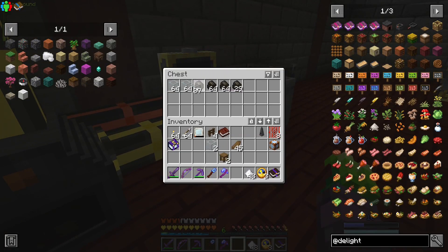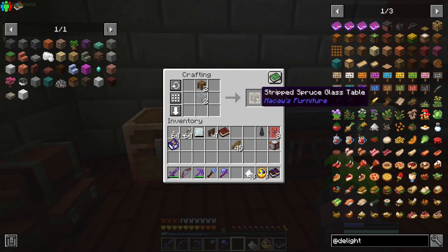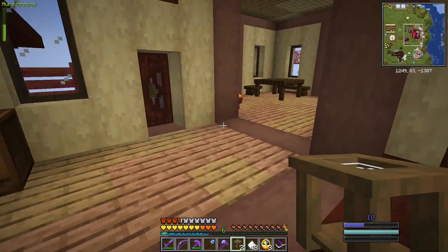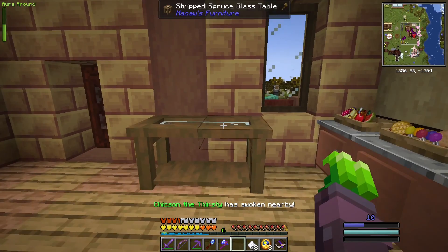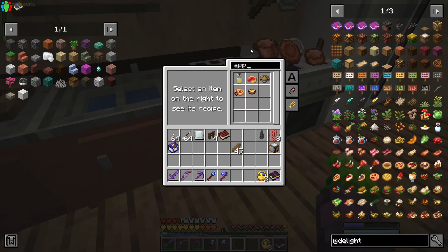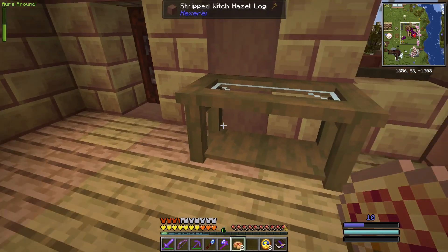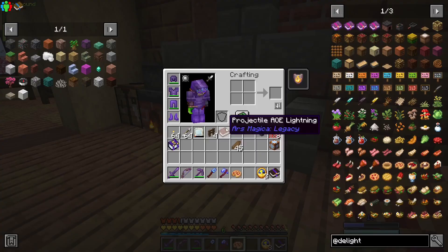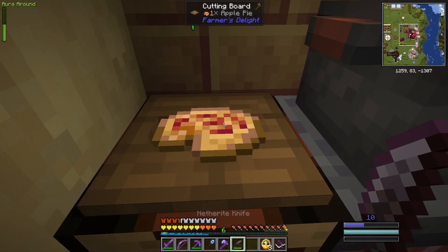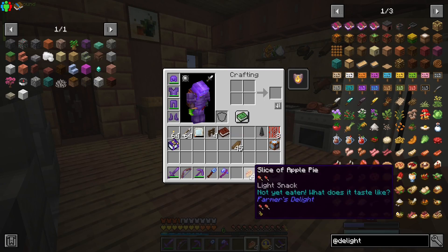We're going to make a couple of the fancier tables from the Cau's furniture mod. It starts with regular coffee tables and you follow that rabbit hole all the way through — these glass-topped ones are the last step. Now some pies we're going to eat, some pies we're going to display. You can't eat them directly — you put them down on the cutting board and chop them up into slices. That's something we can eat, and it will count towards our hearts.